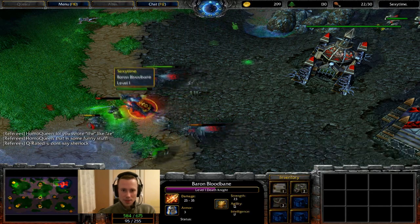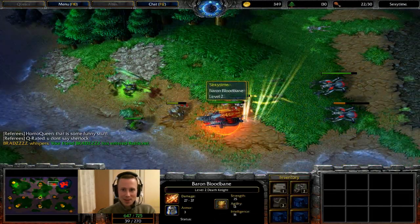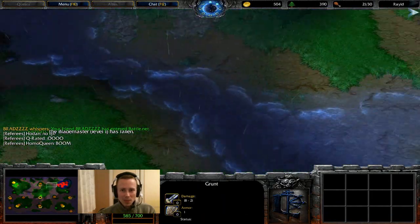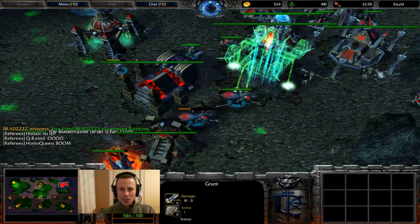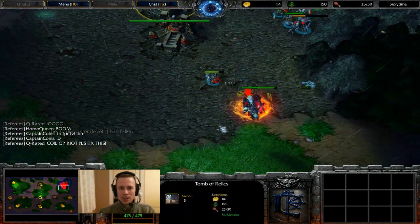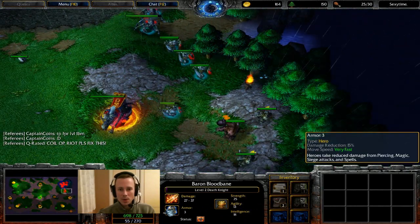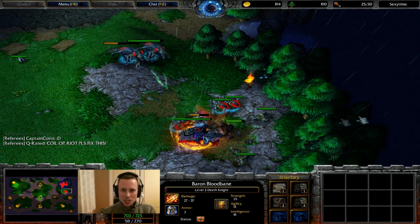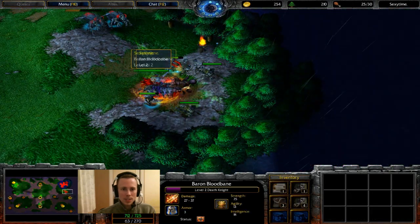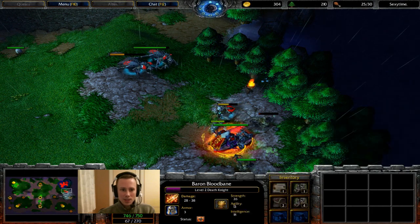There is a Dust of Appearance, so it's potentially possible that Sexy Time could coil and get the kill. He didn't even need to use Dust of Appearance — it's a little bit unfortunate. Raid spent just a little bit too long there. If he just got back he probably would have been able to survive, like a cheeky one health or something. Because you don't take full 100 damage from a Death Coil if you've got hero armor — heroes actually take 70% damage from spells. So if you get coiled for 100 potential damage, you're actually only going to take 70 damage on your hero.